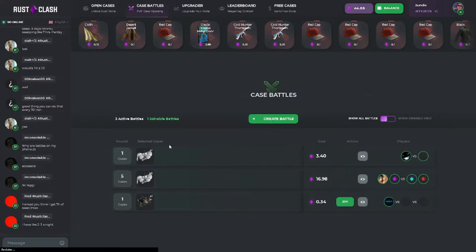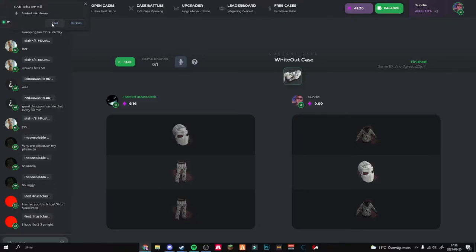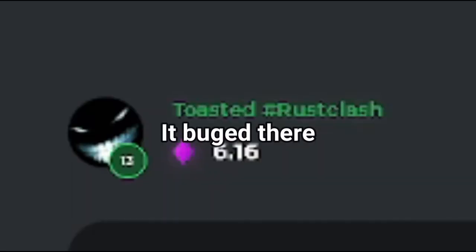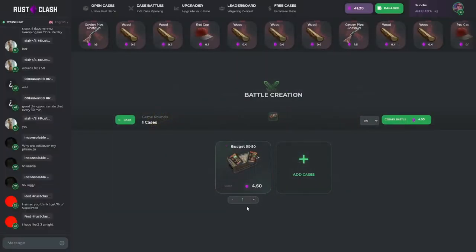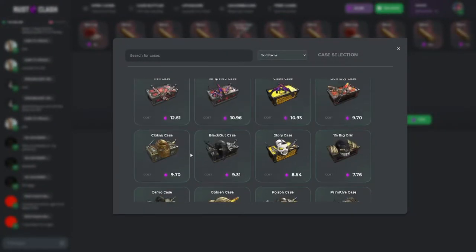We're gonna case battle this — three dollars and forty cents. Come on! The doodle is really expensive. I'm gonna steal your money, okay? I guess we can put in some 50/50s, we can put in two of them, and we're gonna make this a big one.